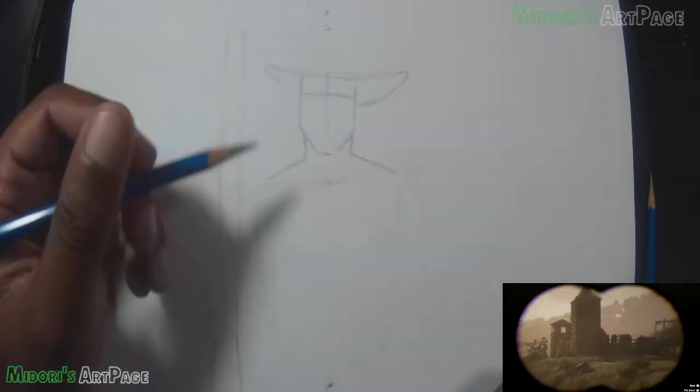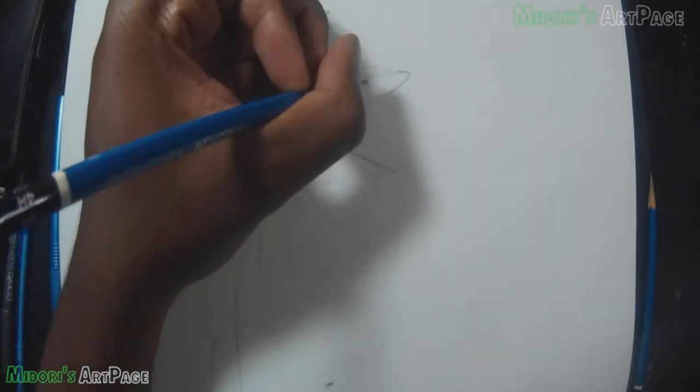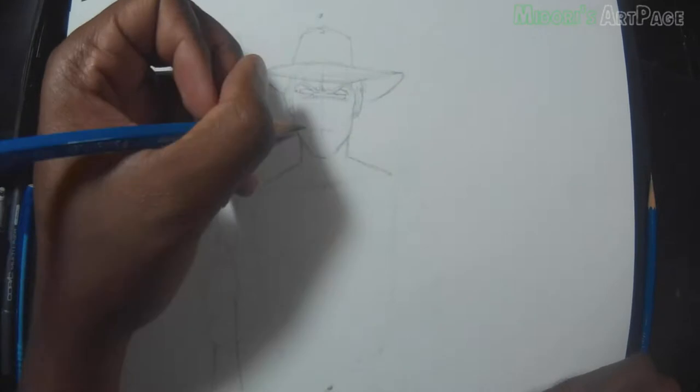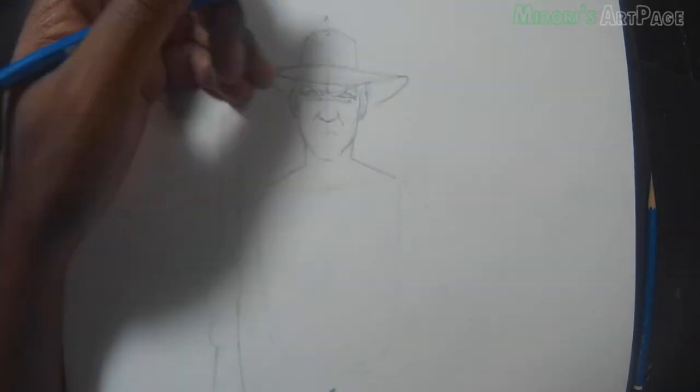Starting out, as you can see, I always start off with the skeleton — basically shapes and blocking out the basic shapes and silhouette of the character before I go into too much fine detail. Once I'm happy with the shapes and proportions of the character, then I go into some of the details, like what I'm doing now with his face.